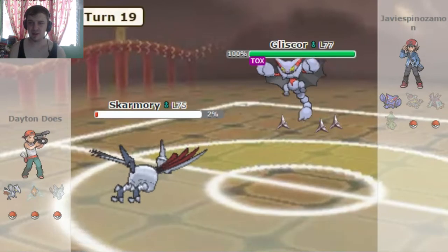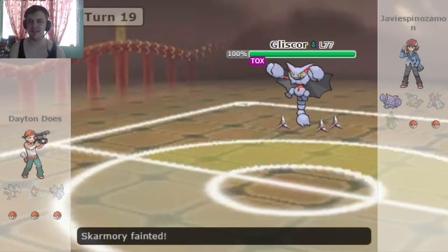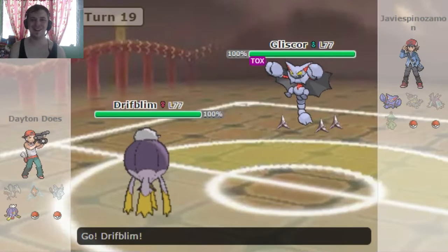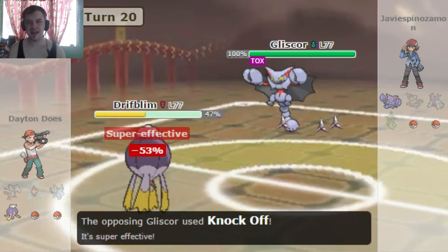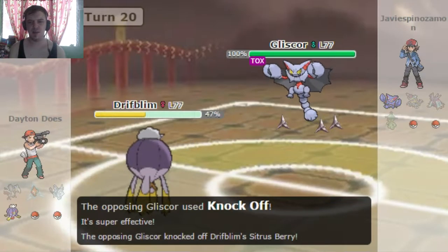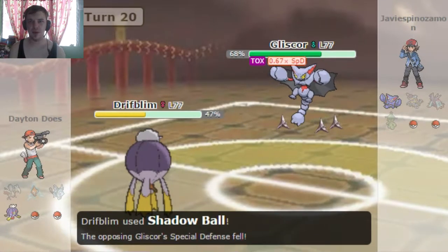Gliscor's back in here. I know he's faster, so I kinda just sacrificed my Skarmory in order to get the free switch since he's put the Spikes up. That was basically his whole job. So now I've got the Drifblim. I don't know if Unburden will activate from Knock Off, but yeah, he does knock off my Sitrus Berry. I think it does activate in that way, but don't quote me.